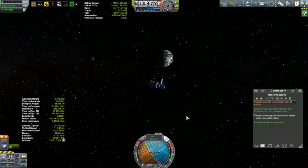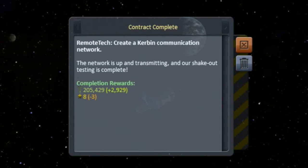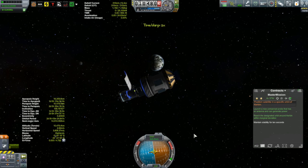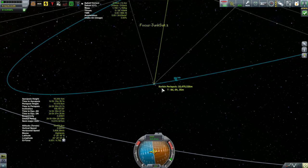On my way out towards apoapsis for the final circularization, I got a notification that the Remote Tech contract is now complete - another 200,000 Kerbal bucks into the coffers. Performing the final burn way out here with a nice view of Kerbin and the Moon, just waiting for contract requirements to go green. There they go - now all we have to do is maintain stability for 10 seconds by turning off SAS and waiting. Contract complete. That not only completes this contract but will complete this episode. Thank you for watching and I hope to see you next time.